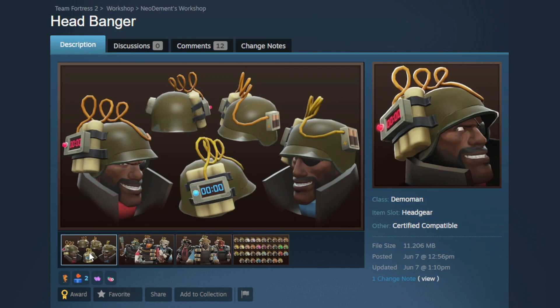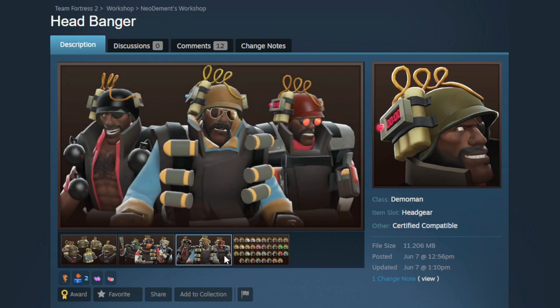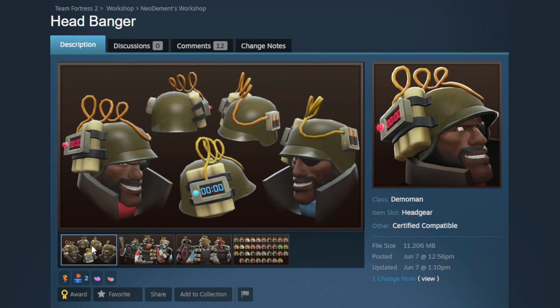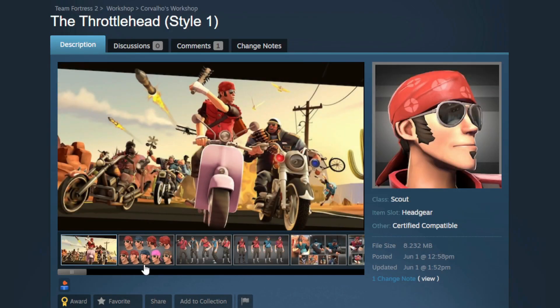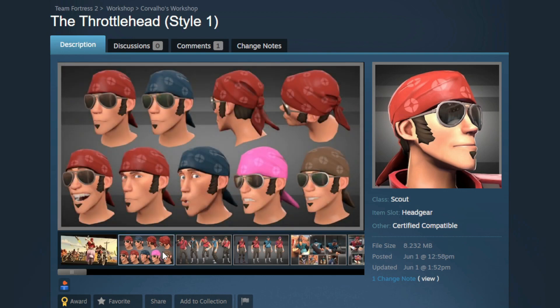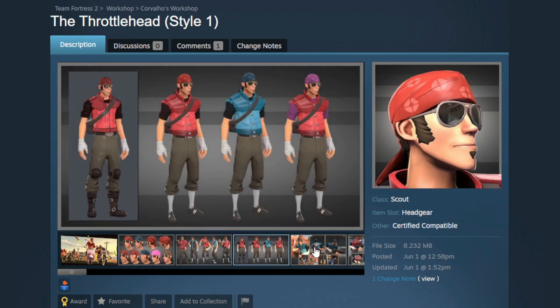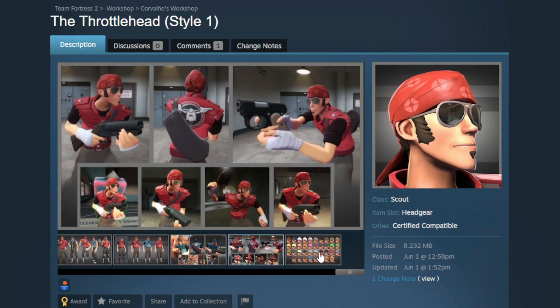Then we have the Headbanger — no shot, I saw this before and had it in my folder of stuff I wanted to feature, and it got in! That is really cool. This is such a nice hat for the Demoman. And look at this — the Throttle Head, it's like a biker Scout. That is fancy, I like that. It's really cool.